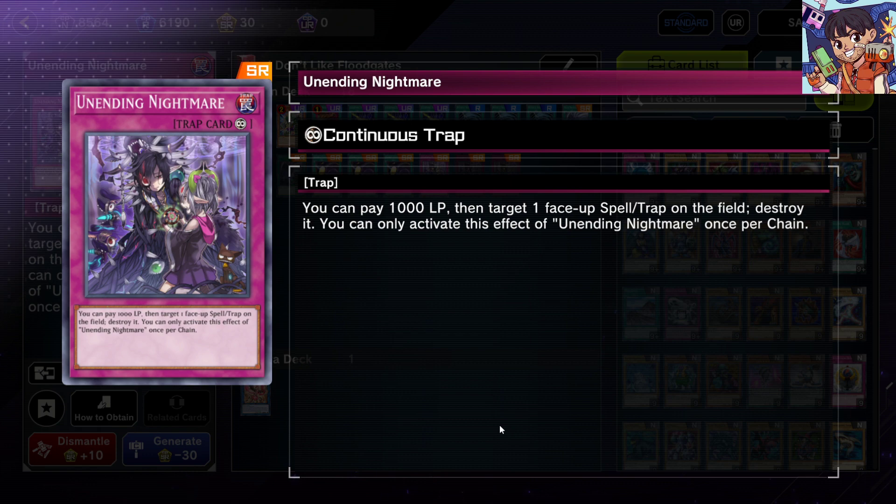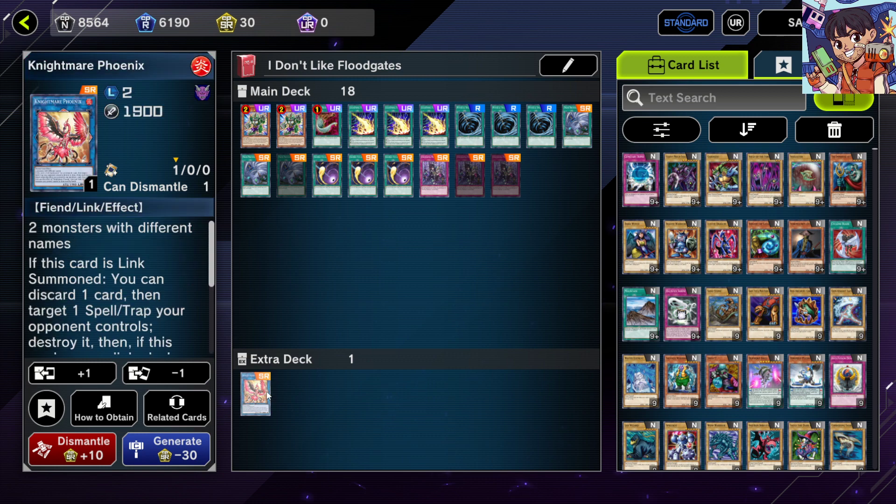You can run Unending Nightmare in a slower, grind-heavy strategy — maybe in an Eldlich variant or trap-tricks build. If you're looking for a trap card that can destroy other trap cards, this is a great option.